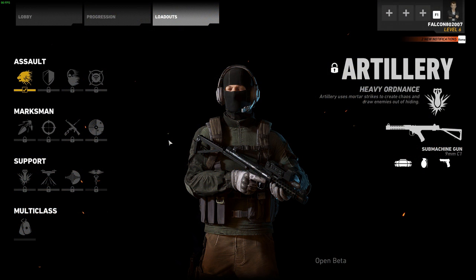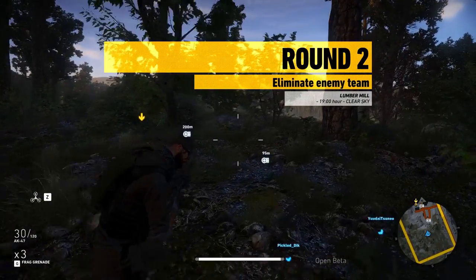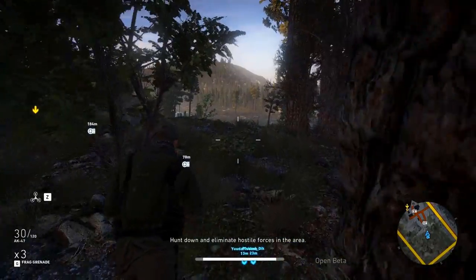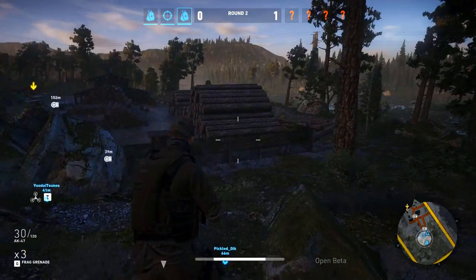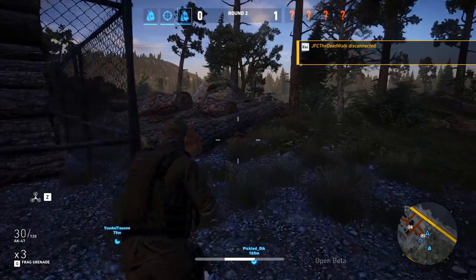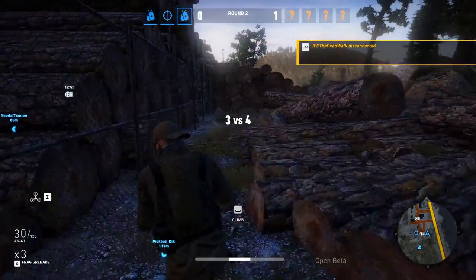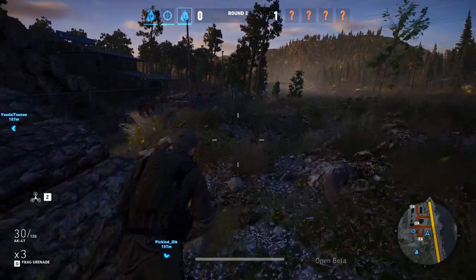In the support classes, the Artillery is available in the open beta. This is the guy you want — you can call in a drone and then mortar strikes on the enemy team. I haven't died to a mortar strike yet because there's a slight delay, so if you react quickly when the strike zone appears you can get out of the circle. But if you're not paying attention, you're definitely going to die.